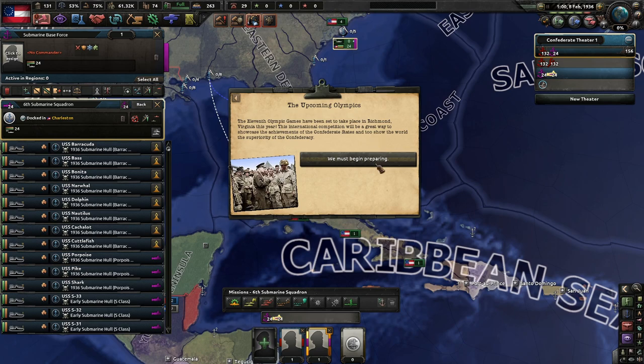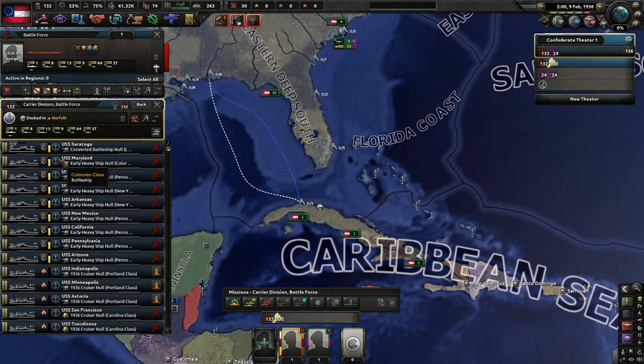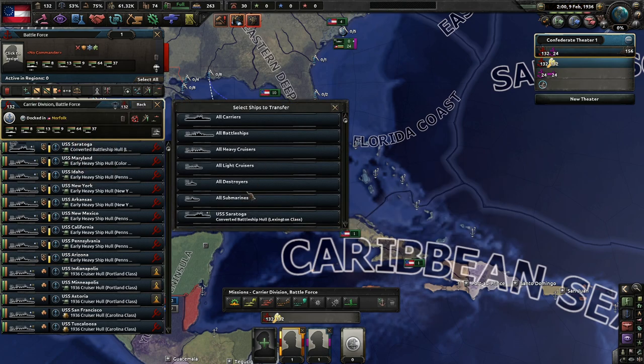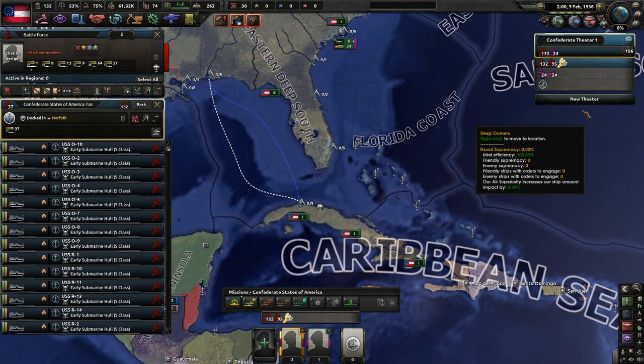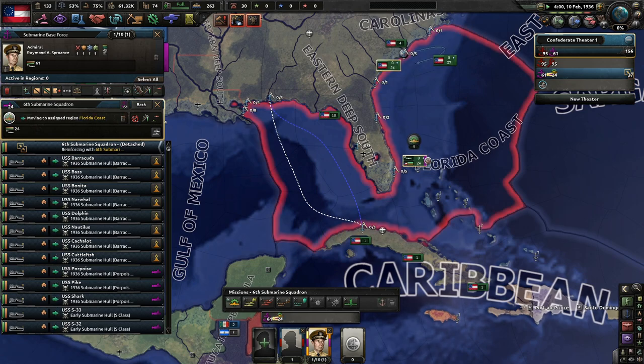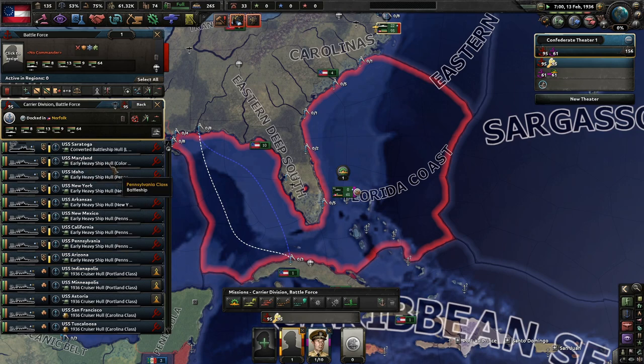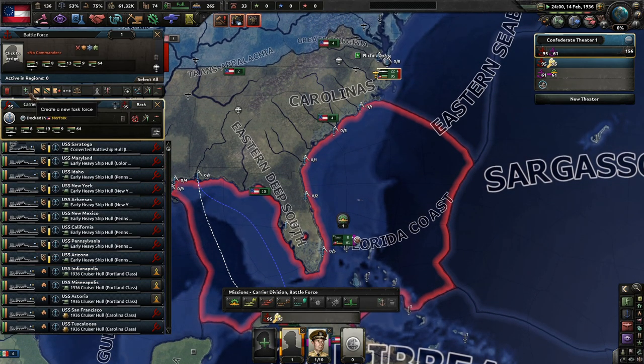We must begin preparing. We only have 24 subs — ah, there they are. They shall be led by Raymond Espris. We're going to do some naval organizing. We have to divide up our Navy like normal.